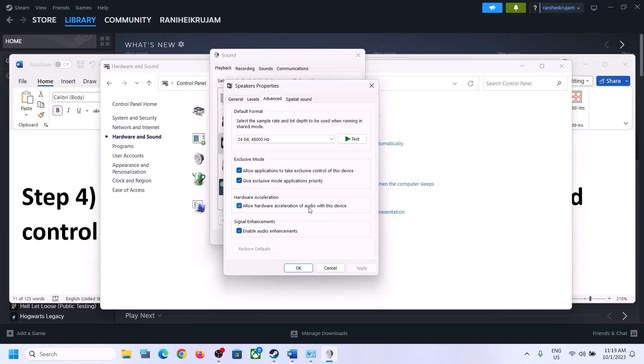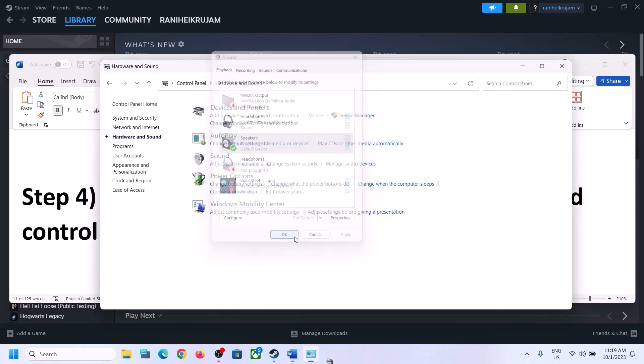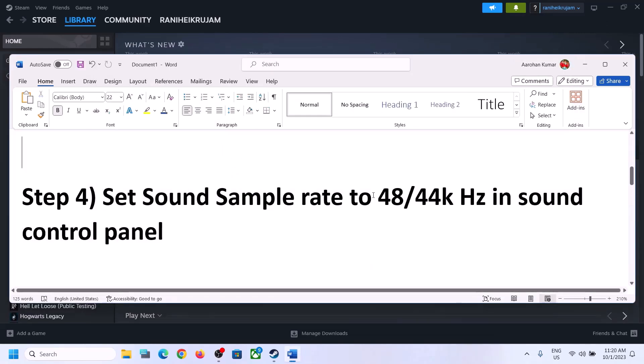Select your preferred option, then click Apply. You can also uncheck 'Allow hardware acceleration of audio with this device' if it is checked — try unchecking it and see if that helps. You can also enable or disable audio enhancements and check which one works for you. Make sure you select 48,000 Hz or 44,100 Hz in Sound Control Panel for your speaker.